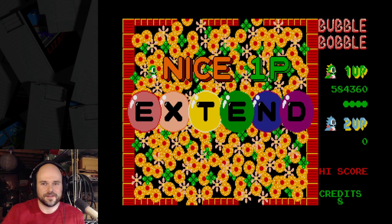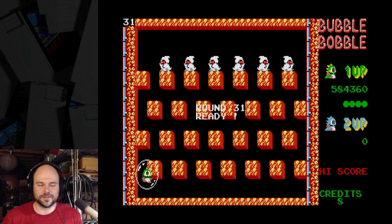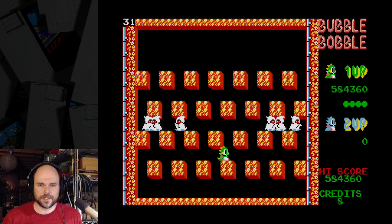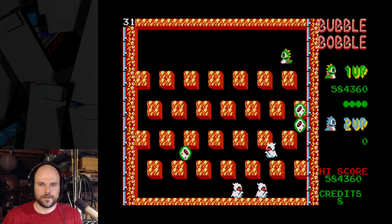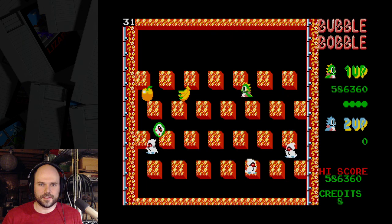I was going to get the Blue Cross which would have flooded the screen, but the Extend is better because I get an extra life — same result but better. On this stage I sort of wait in the middle because they're going to filter left and right. After that it gets a little more chaotic. I want to pop this one before it gets out and becomes angry.